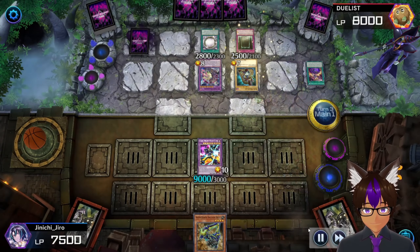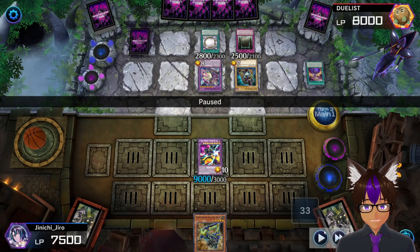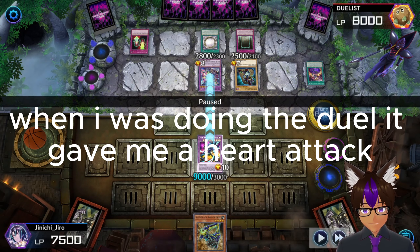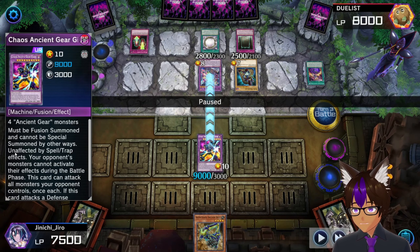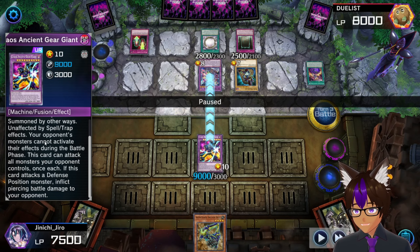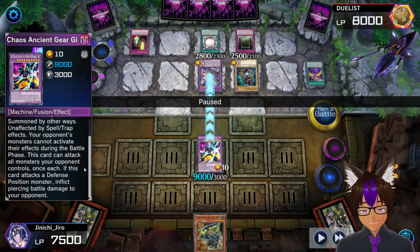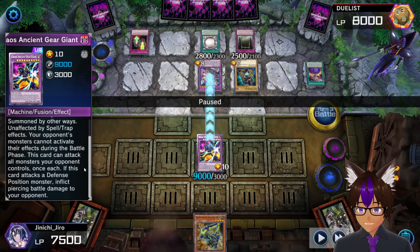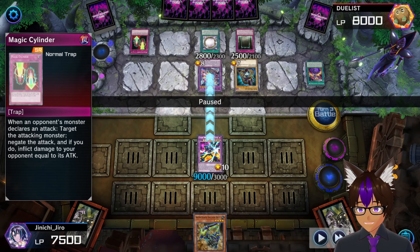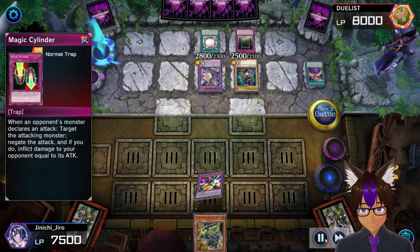He summons a Dark Magician. He draws a card, activates Eternal Soul, targets that - but why isn't it affected? Well, that's because my monster is unaffected by spell and trap effects. My opponent cannot activate monster effects during the battle phase, and this card can attack all monsters my opponent controls once each. As you can see, he flipped over a Magic Cylinder - not gonna work. Boom.